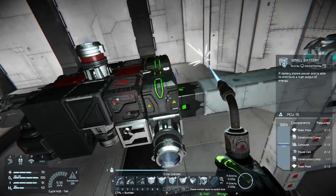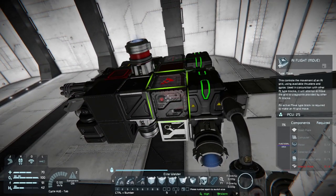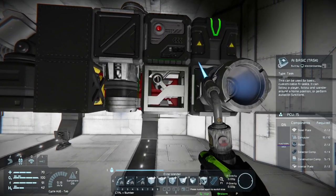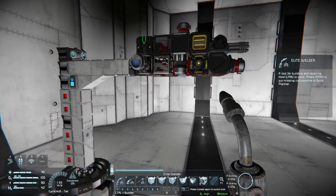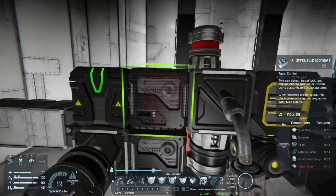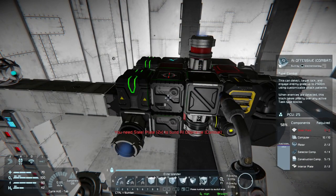I think we just have this one last battery and then we can do the AI setup. This is your AI flight move. If you want to have your drone follow you around you need the move function and the basic function together. On the other side I put the defense combat and the offense combat controllers. It doesn't really matter where you put them on the ship as long as the arrow is pointing in the right direction.